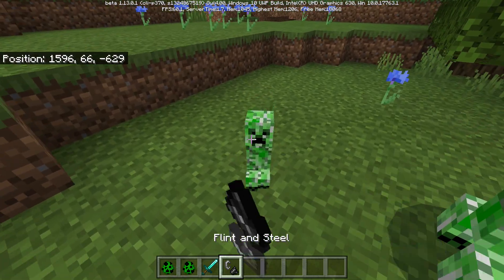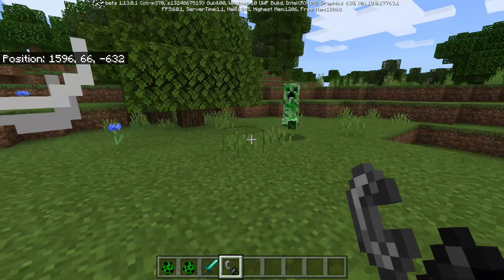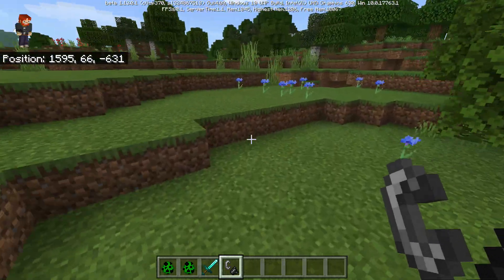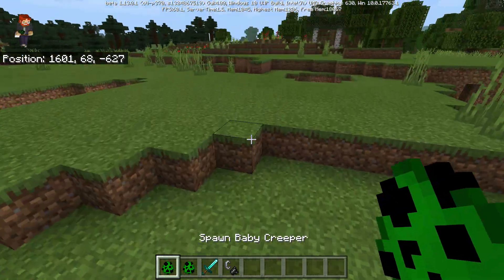Look how cute he is. These basically work the same way as the normal creeper. You can go ahead and ignite them. Of course it doesn't have the flashing thing, but it will still basically work the same way.